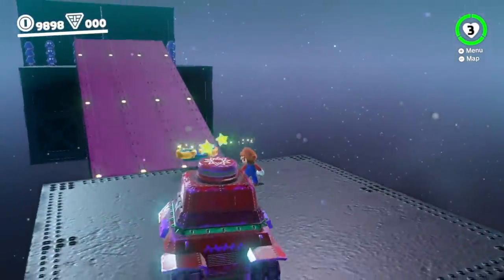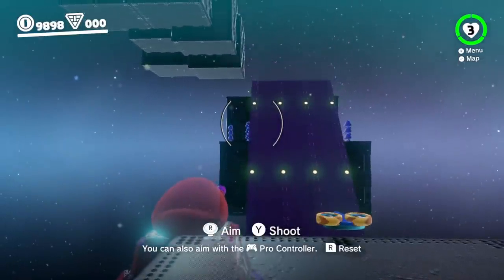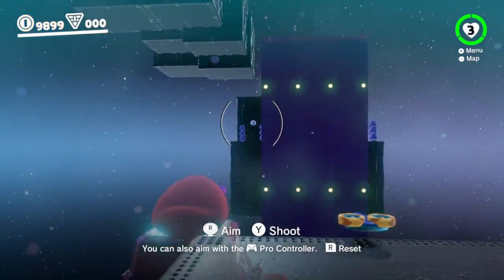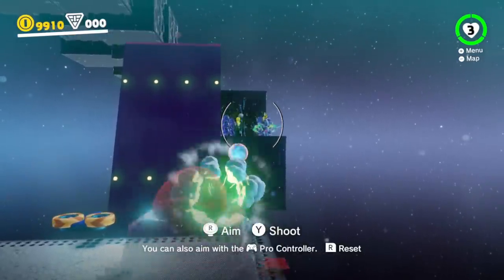Mario activates another switch with Cappy, and the platform starts rotating, revealing a lot of blue Goombas and blue Goomba stacks in the distance. Mario thinks it might be dangerous to jump straight to them because the Goombas would pile onto him all at once, so he takes a few shots at them with the Sherm, defeating a bunch of Goombas from a safe distance.